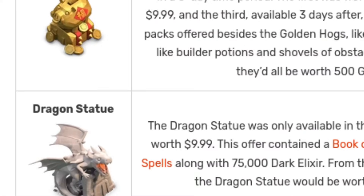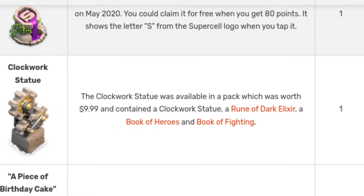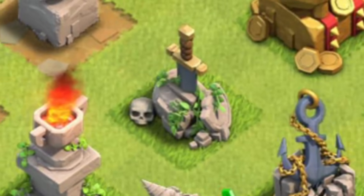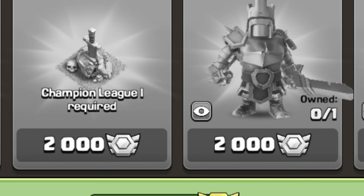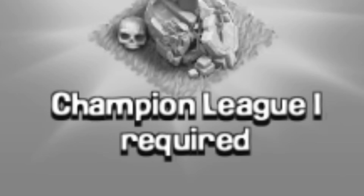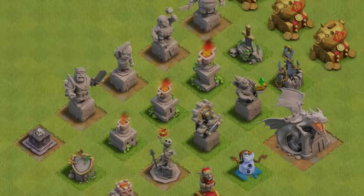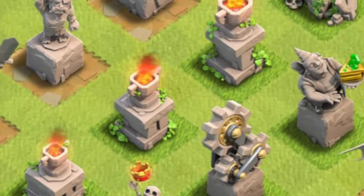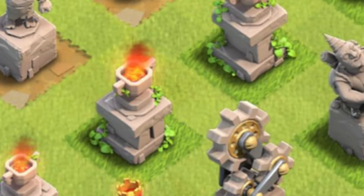There were more statues that cost $10 too, like the dragon statue and the clockwork statue, and lots of them cost $5 as well. The last Clan War League statue isn't exactly rare, it's just hard to get — harder to get than the League skins, in fact. It's the same price as the League skins, but to buy this statue you have to be in a clan that's in Champion 1 in the Clan War Leagues. So if you have any of these decorations that cost money a few years ago, or if you have the last Clan War League statue, that's definitely a flex.